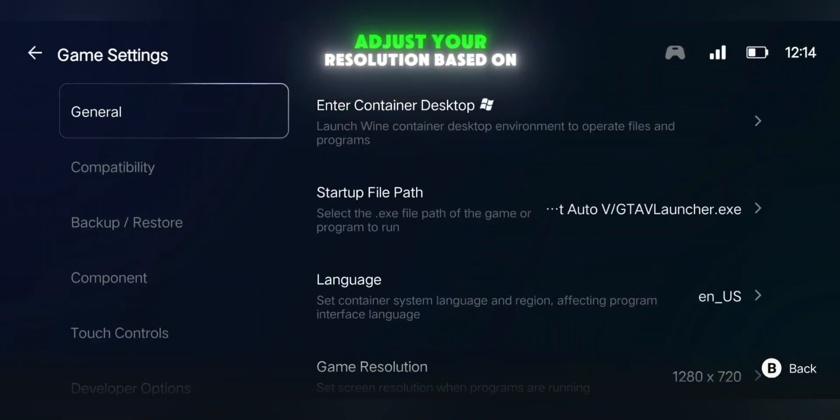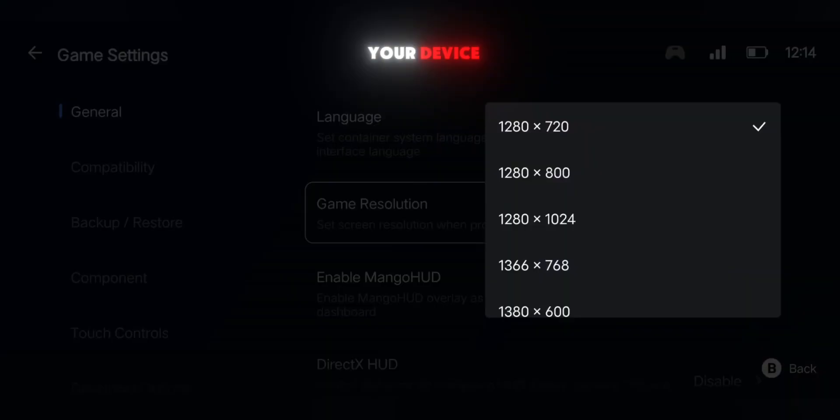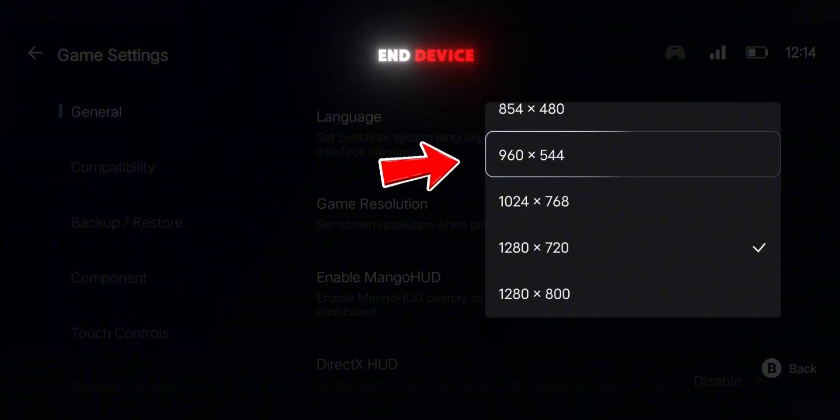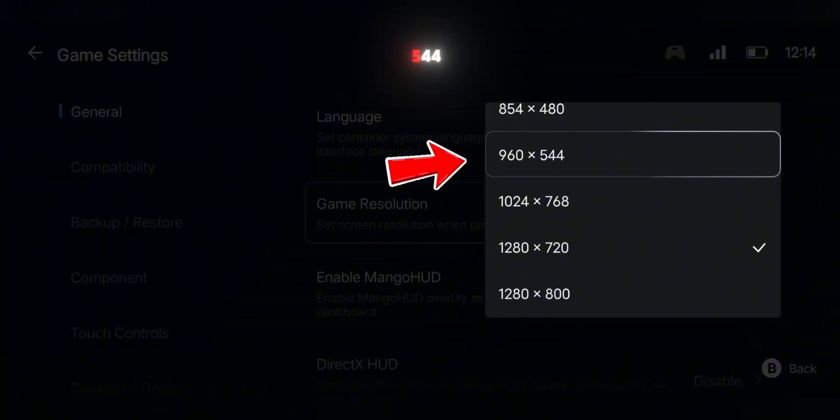Click on the three dots next to your game and open the settings. In the general settings, adjust your resolution based on your device. If you have a high-end device, set it to 1280 by 720. If you're on a lower-end device, go with 960 by 544.